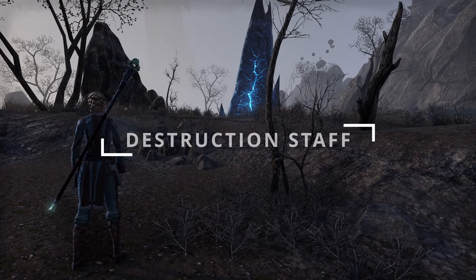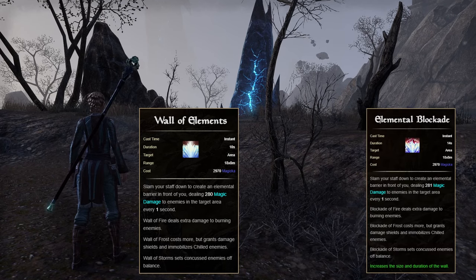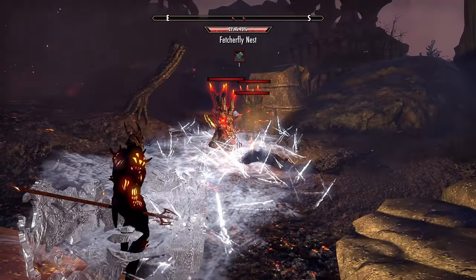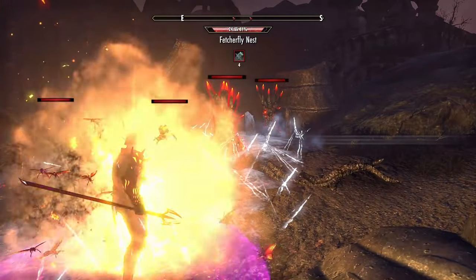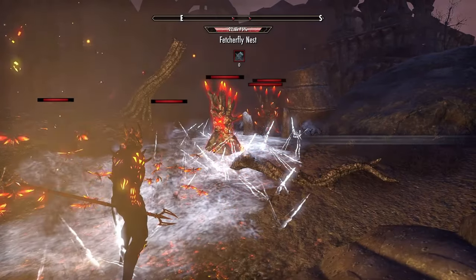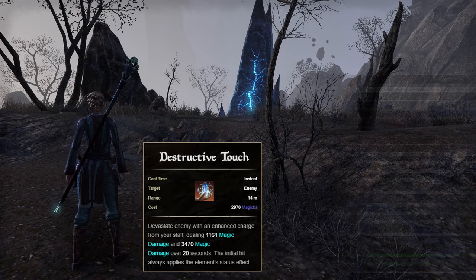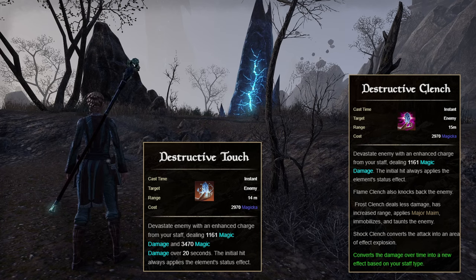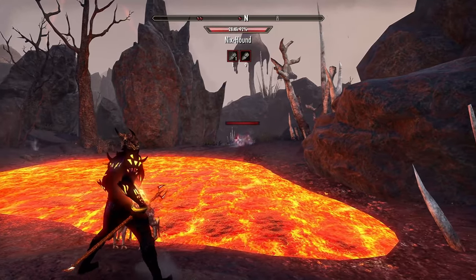In the Destruction Staff skill line, we will want the second ability, Wall of Elements, morphed into Elemental Blockade. This creates an area of effect on the ground for a decent amount of time. We mostly use this to apply our enchantment from the Destruction Staff on the target. This only affects one target in the area at a time, always proccing on the closest target. Next, we want the third ability, Destructive Touch, morphed into Destructive Clench. This ability is used to taunt targets at range, so we don't need to run to the target to grab taunt. It will also immobilize smaller targets, reduce their damage done, and always apply the Frost status effect when used.